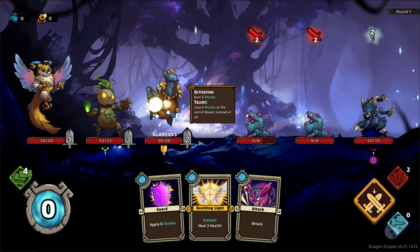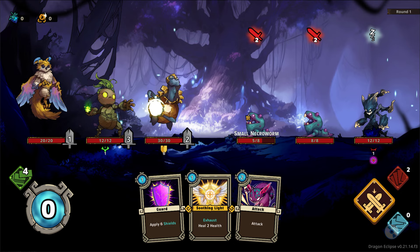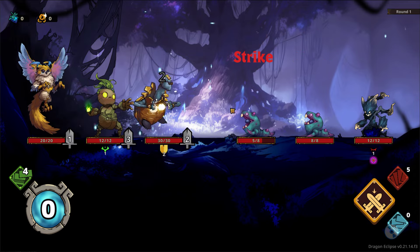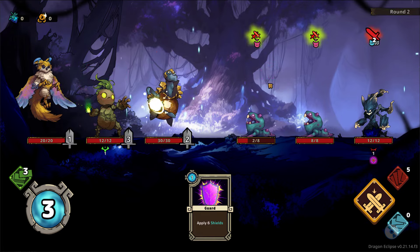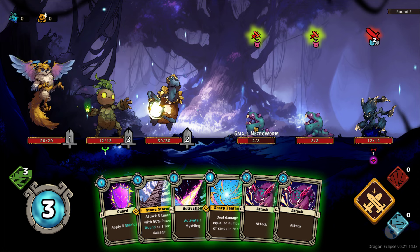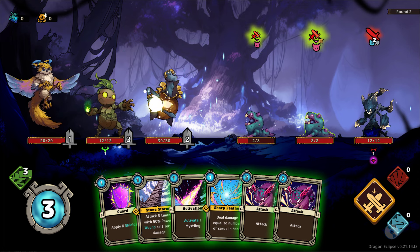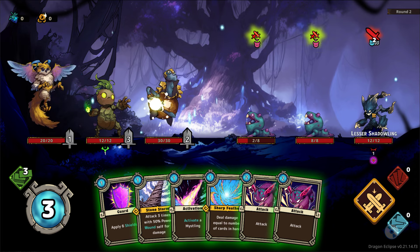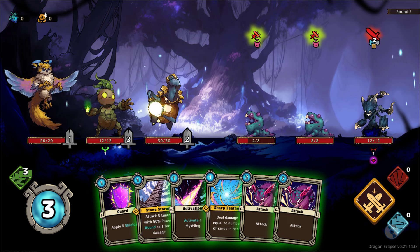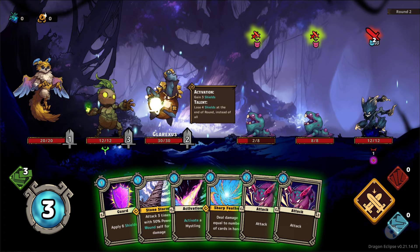Now we're going to hit end turn. What happens on the end turn is all the Mistlings will basically either use their abilities if they have some, and the person at the front of your party — in this case Galrexus — will do his attack. So we end the turn: they get to go first, and then everybody gets activated and the attack happens. He's only down to 2 — he should be dead quite soon. You can see that currently they're going to gain Wrath, which is a boost.